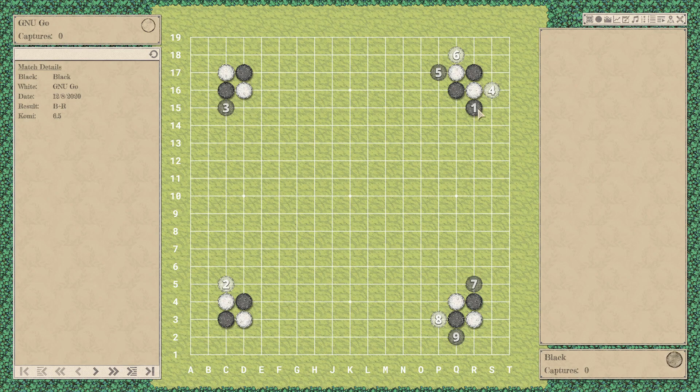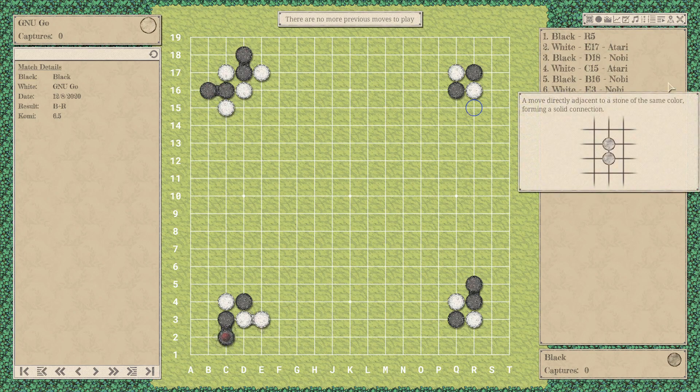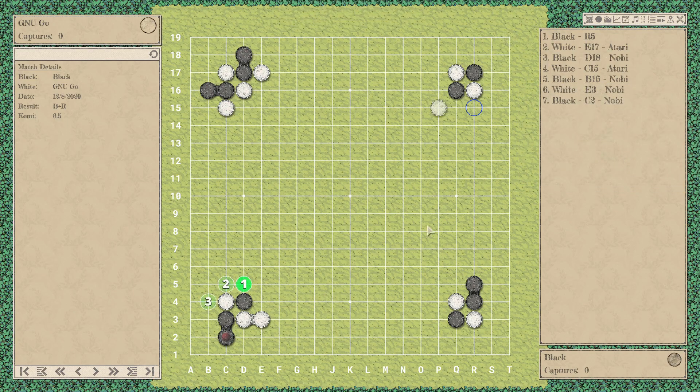The other thing is — when it comes to reviewing — you can't place down stones. So you can't create your own variations. Essentially, OGS, KGS, AI Sensei — any Go server allows you to put down stones so you can make your own variations and test your own theories. But in the review section of this game, you can't do it, which in my opinion stinks. So I don't like the computer variations, and I don't like that you can't place your own stones. These really take me away from enjoying the review section.